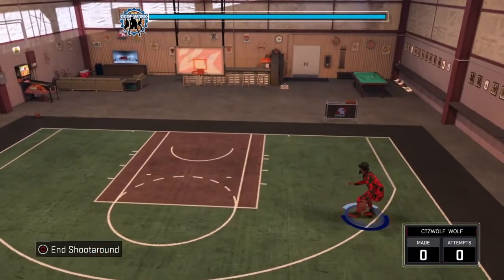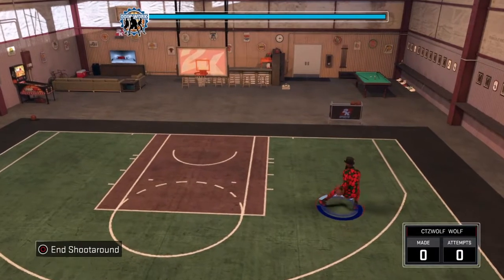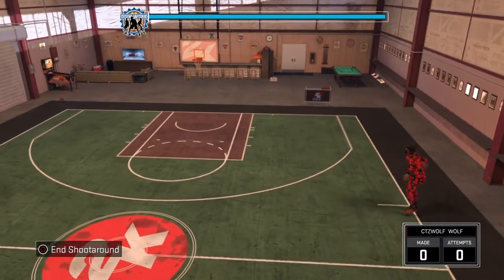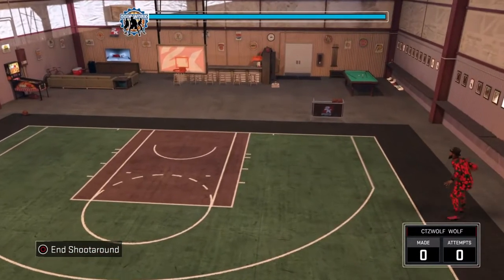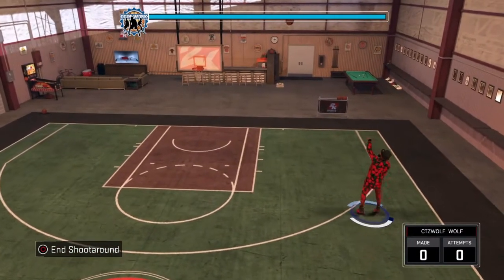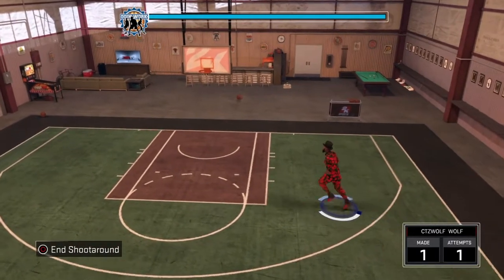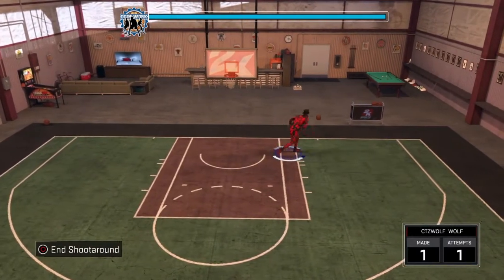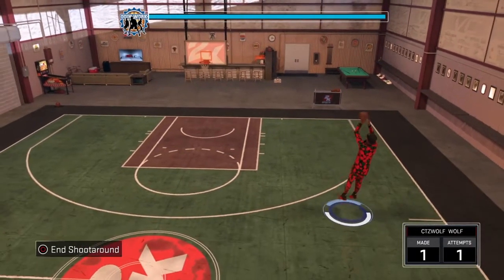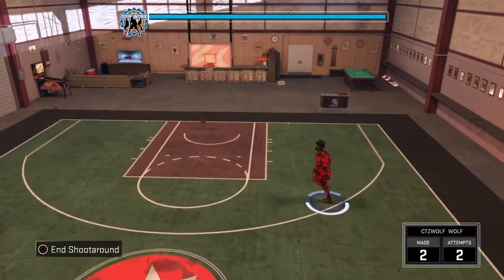Mid-range Dead Eye is kind of hard to get. But I think the badge you really need to have on Hall of Fame is Difficult Shots, since your grand badge for Shot Creator is like an upgraded version of Difficult Shots. So all you got to do is dribble a little bit, shoot when you activate it, and when your badge shows up you'll make it.